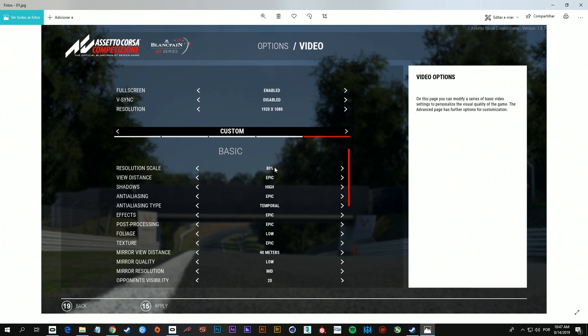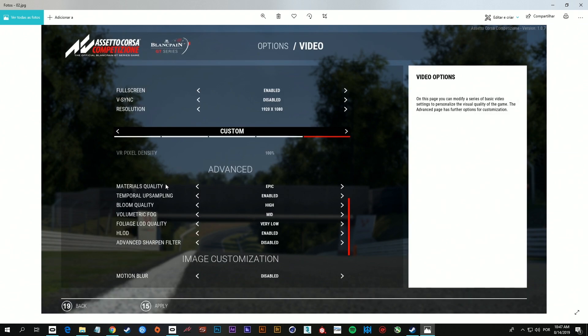So I set the resolution scale to 80%, and there are like five parameters. If you keep them as high as you can, you're gonna bring the best image quality to the game as well. The settings are: view distance, anti-aliasing, post-processing, and materials quality. Those five items bring you the best image quality you can get. The other settings are ones you're gonna try to find a compromise on — you can tweak them down and start bringing them up to a point you get satisfied with the best performance you can.